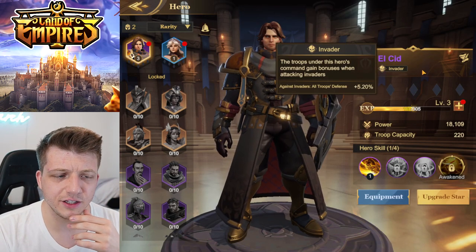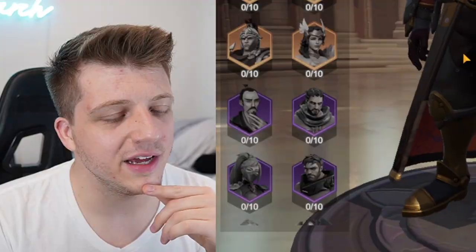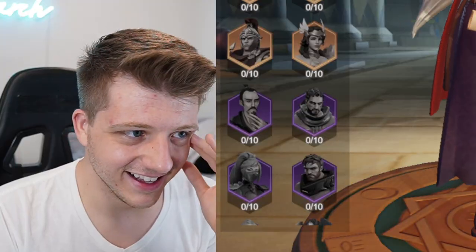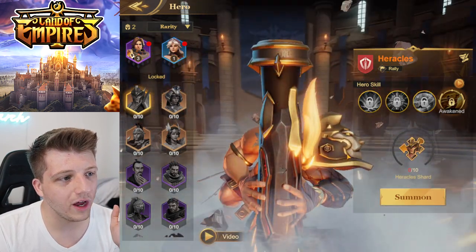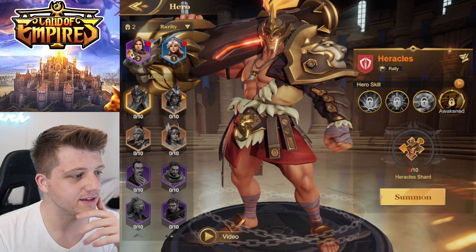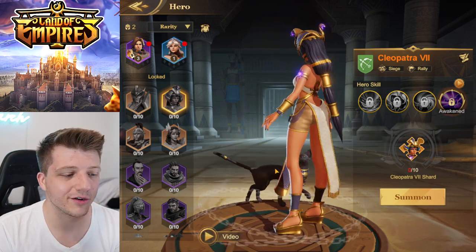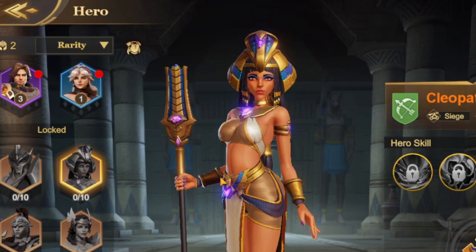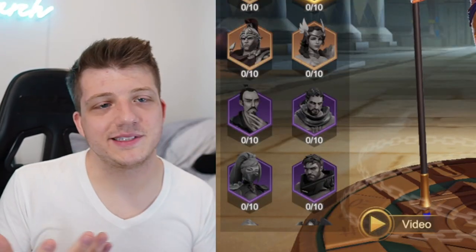They're 3D renders — El Cid pulls the sword out of the shield, looks like an absolute gigachad. He's an Invader, so that must be his specialization. Just look at the light glistening off his shoulder armor. She's looking quite impressive as well. We've got Heracles over here — my man just carries around a big lion pillar. We've got Cleopatra! She's got a little black cat — I'm gonna call it Lord Voldemort.